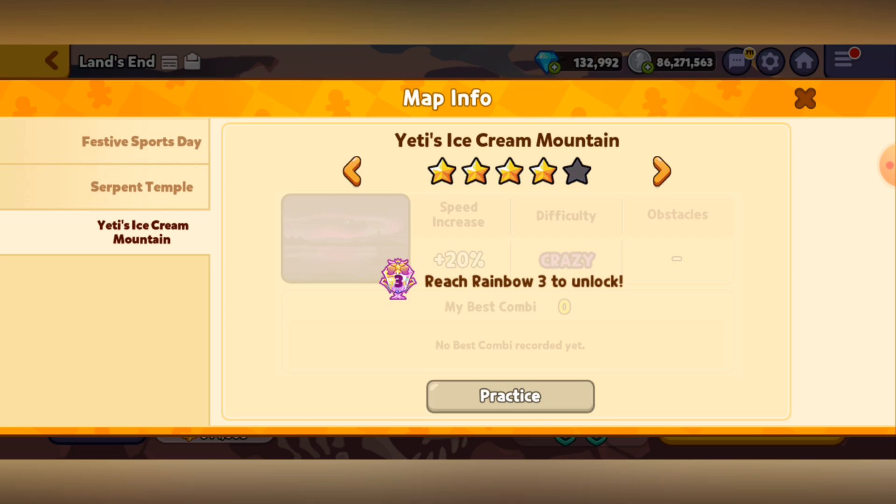Good luck with that one. But if you want more, how about you try five-star, which is only unlocked by getting to Master 3, where not only does it keep Crazy Mode and the 20% speed increase, but it also adds H-12 race-specific obstacles. You can see a lightbulb indicator, and what happens is the stage suddenly fades to black for a quick second, then fades back — which is terrifying because you need to find out where to dodge and where to jump, even while blinded with a 20% speed increase. Good luck.